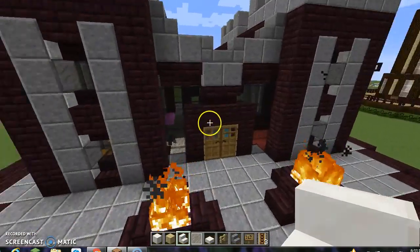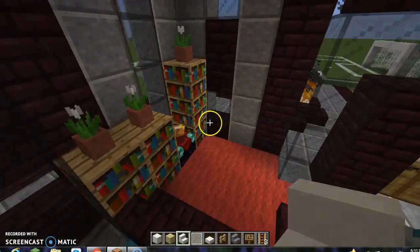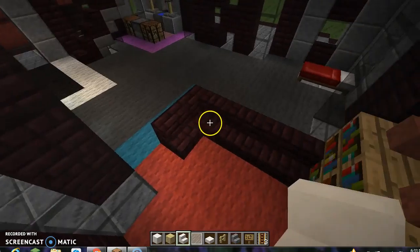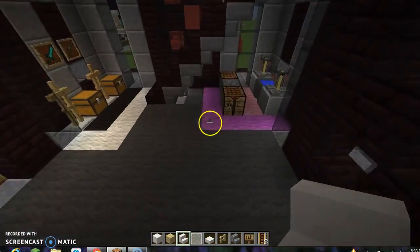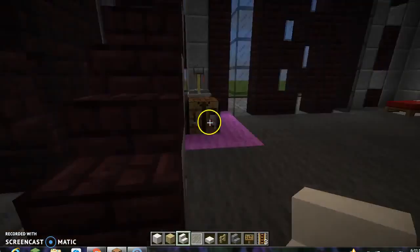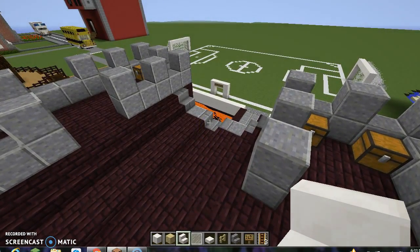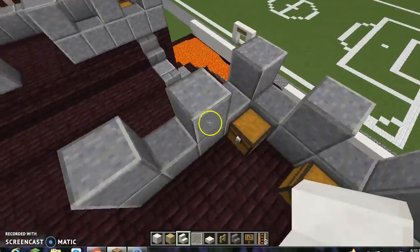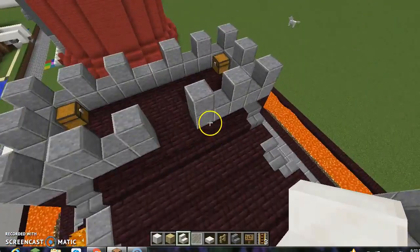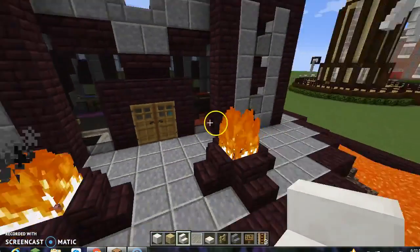Over here is a nether castle, and it looks pretty cool. The interior is solid as well. There are flowers, books, an enchantment area, seats to entertain people, a brewing area, a crafting area, and an area for goodies. There are chests over here where I normally put stuff, but they're currently empty.